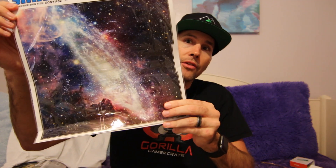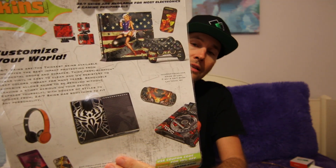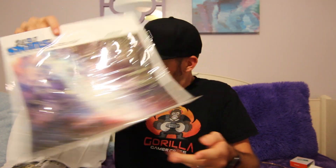Next, looks like we have some skins for our PS4 — 24-7 skins. It looks like the galaxy there, the Milky Way galaxy. That just peels right on and goes right on top of your PS4, guys. Check it out. 24-7 skins, there are all kinds of cool designs. This one's very cosmic for the Destiny theme — very cool.